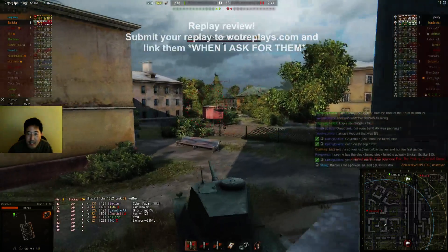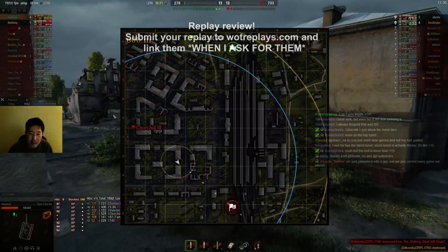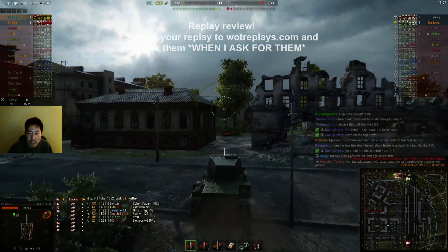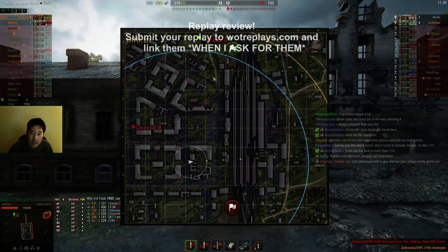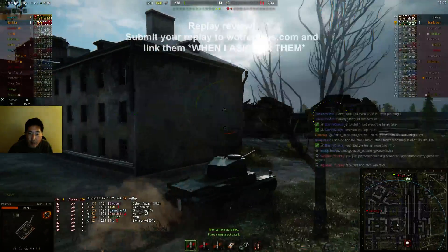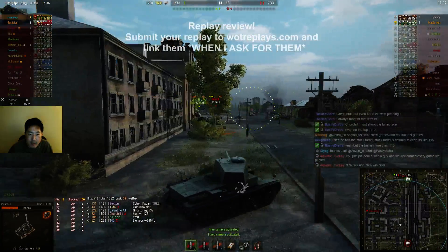Did not save. Their Churchill 3 is on that outside, so you can ignore him. Go back up through this middle and try to get to where that Ram 2 is. What you want to do is cast them apart if you can. If you can save your Lorraine out there, that would be fantastic - not sure if you can or not. You should get a shot right here.